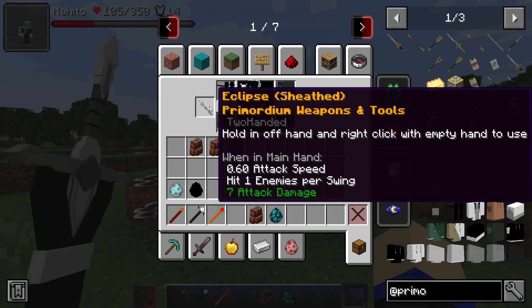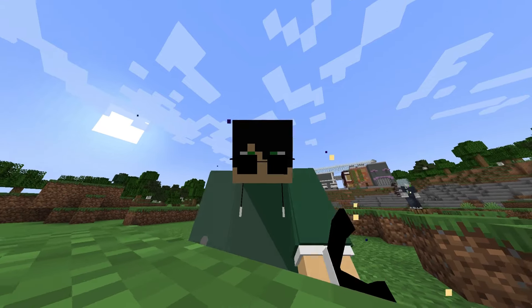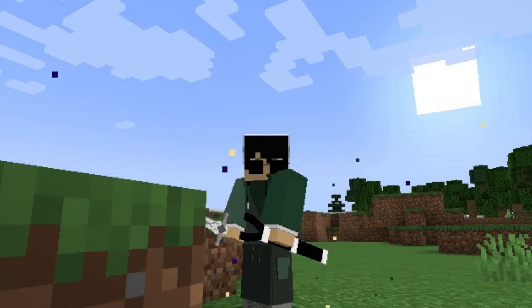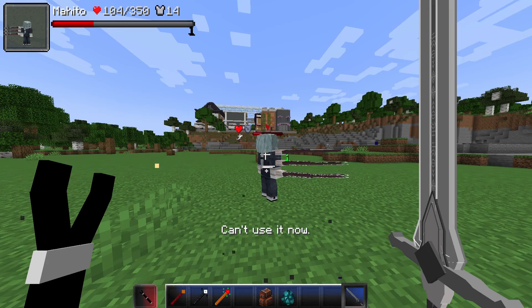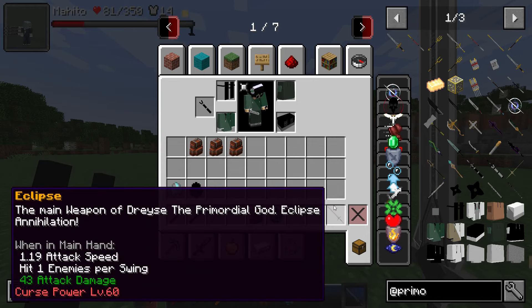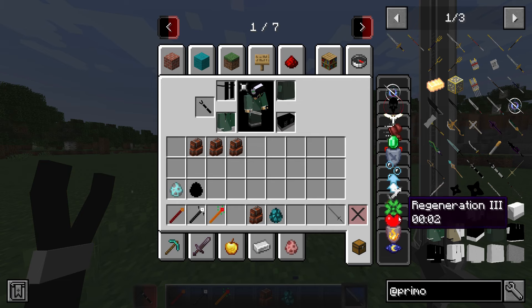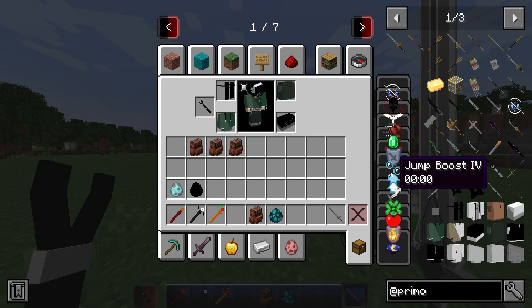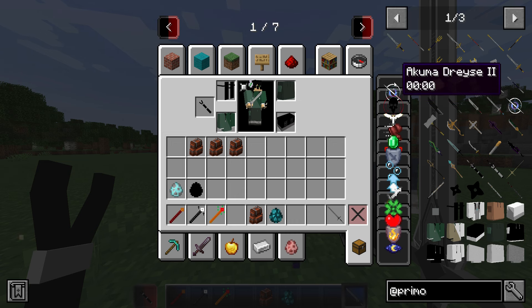Next: Eclipse shift - nothing impressive, but you have it in the offhand and can unlock its power. It looks really cool. What does it do? Eclipse - a little bit of damage, that's fine. This is more of an enhancement on yourself: luck, Resistance, Regeneration 3, Fire Resistance.